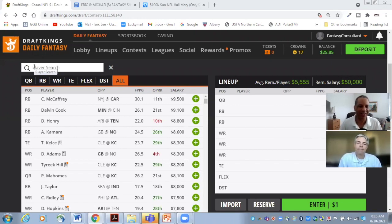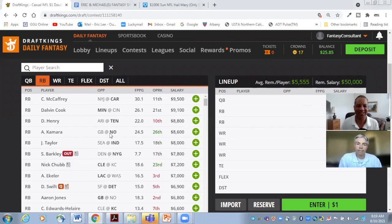In our NFL DFS Masterclass, we usually say we like to start at running back because normally, if you're going to pay up, that is where you're going to go. Looking at the top four running backs on the board, they all look so enticing. They're actually the four most expensive guys regardless of position: McCaffrey, Cook, Henry, and Kamara. Does anyone immediately draw your eye?